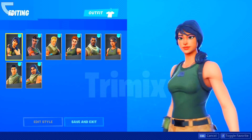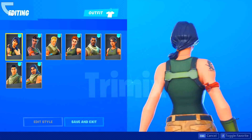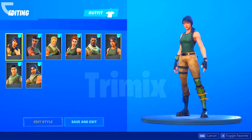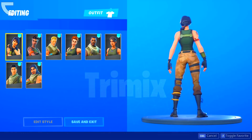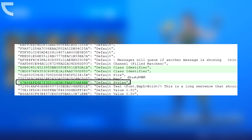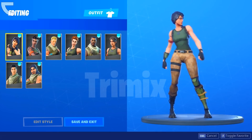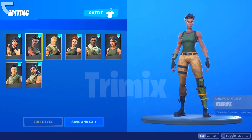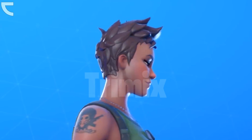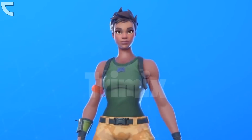In Season 11, we will finally be able to select which default skin we want to be. As you know, there are a total of 8 default skin styles. However, we still are not able to select them — it just gives us one randomly each and every single match. With this in-game leak, it is confirmed that Epic Games is working on the feature where we can choose which default skin we want to be. To be honest, it will be a great feature, because the default skin is actually the most OG skin in the game — it is literally the first skin ever in Fortnite Battle Royale.